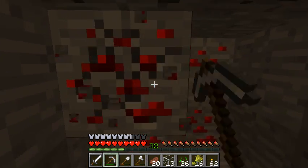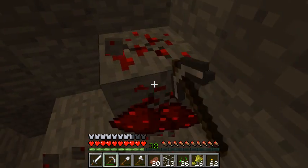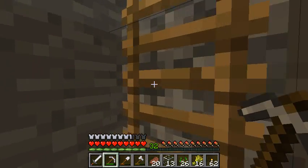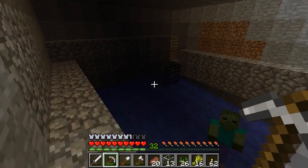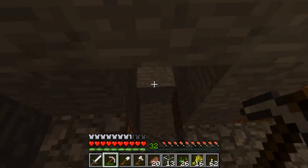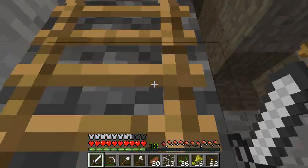And then we'll head back and work on getting obsidian, because we need to make nether portals and enchanting tables and all sorts of fun stuff. I just wanted to show you guys what the trap looks like for now. I am going to make alterations and stuff, but not right now — that is not the point of this episode. This episode is getting stuff. We need stuff. Stuff is important.